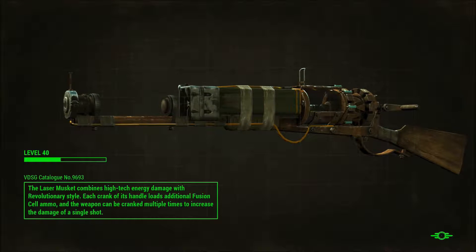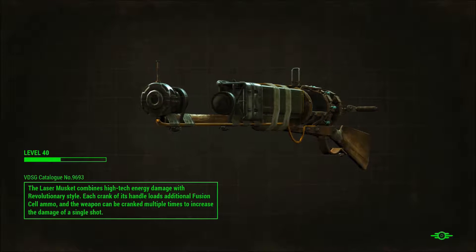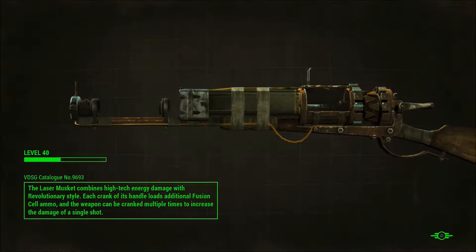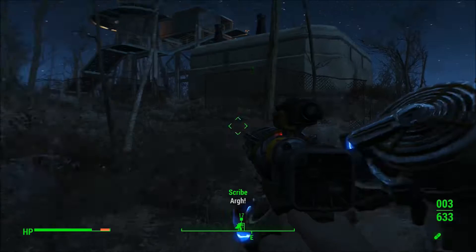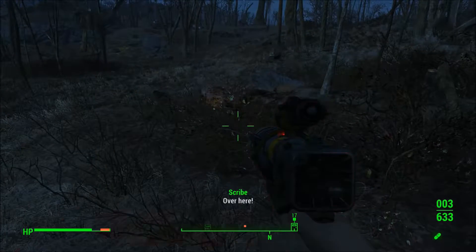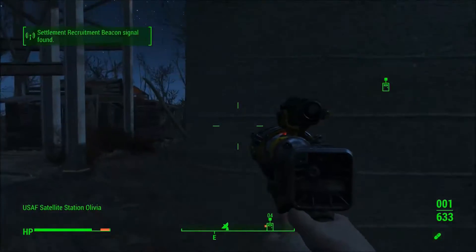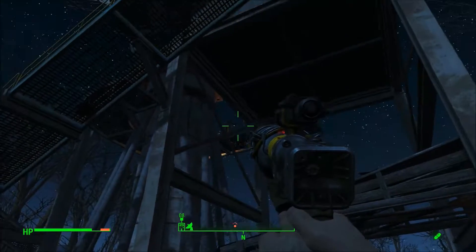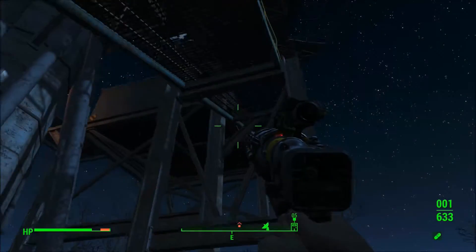We're whizzing through these missions right now. The problem is we're going to have a lot of fast traveling. There's been a lot of fast traveling so far. That's a laser musket - I really like the laser musket. It was a weapon we got very early on from Preston, and it's a really good weapon but it just uses up the ammo really quickly. There's actually raiders here - I didn't even know, I just ran straight in.